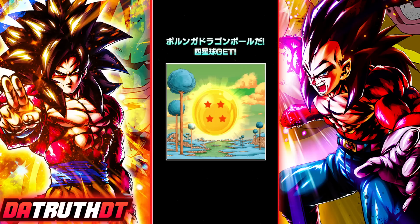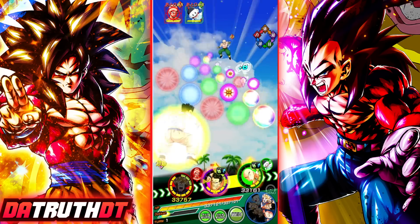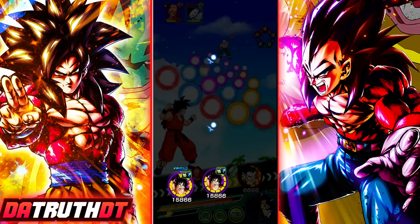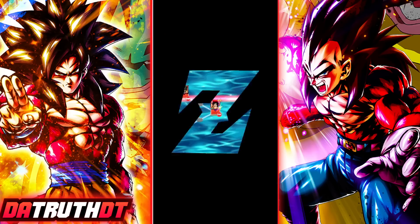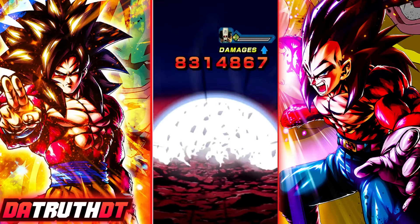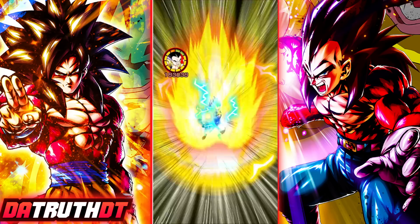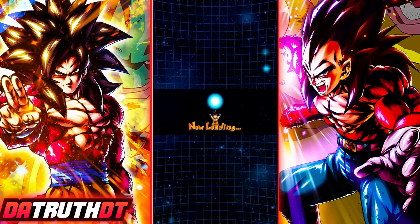Moving on to the five-star dragon ball. This one is very easy — all you have to do is get a single link level and you'll receive this Porunga Dragon Ball. Essentially, just complete one quest mode stage. Global players would do Stage 34, JP players would do Stage 31 — those are the two golden link level stages. Do one of those, get a link level, and you've got your dragon ball. Not tough at all.